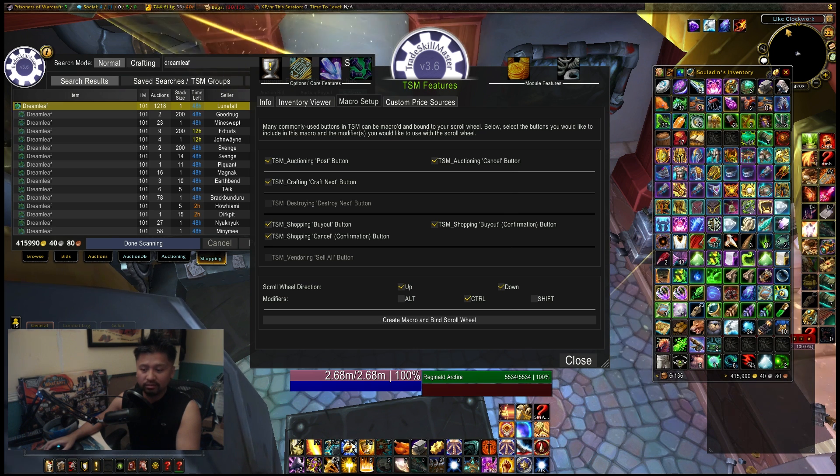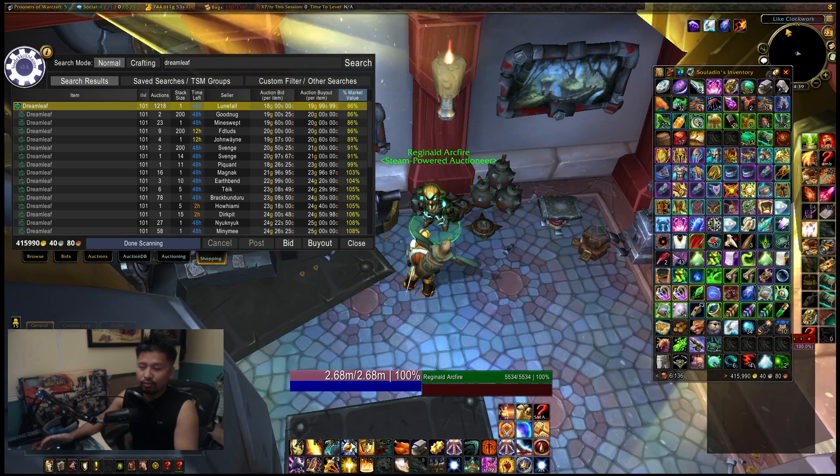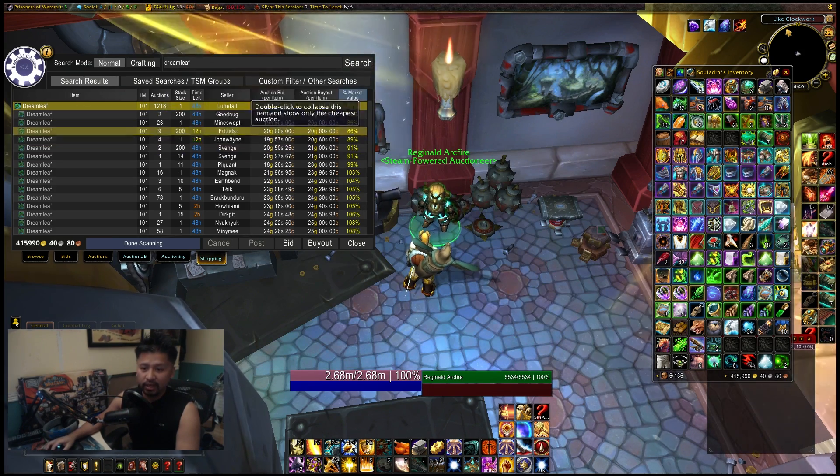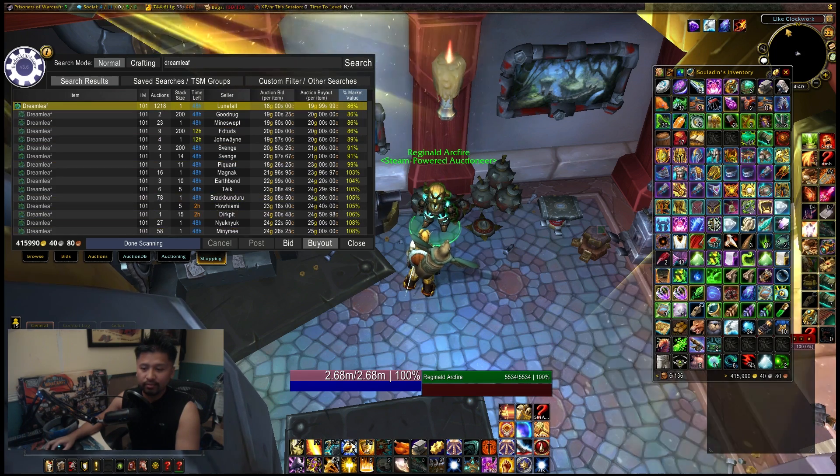Just hold down the control button and roll the mouse wheel up and down, and we're good to go. It's important that you have a mouse with a scroll wheel on it, but once you do, it's a pretty easy thing to do. You just hit buy out.